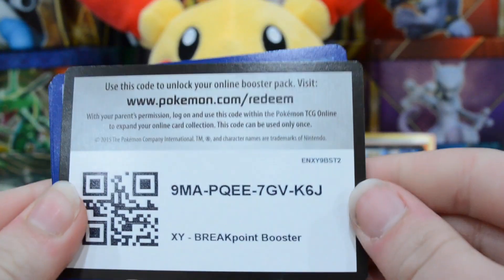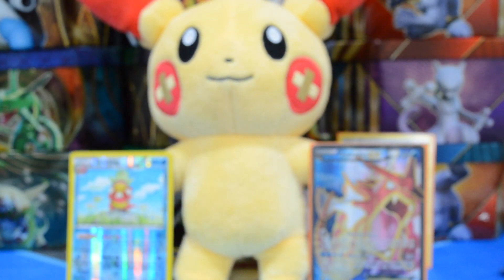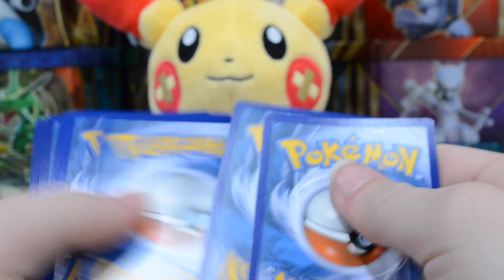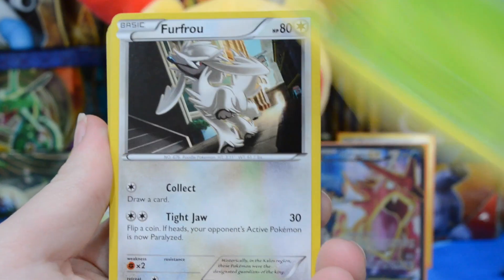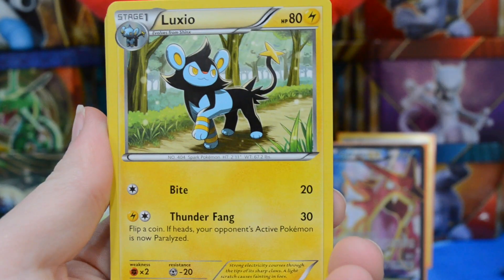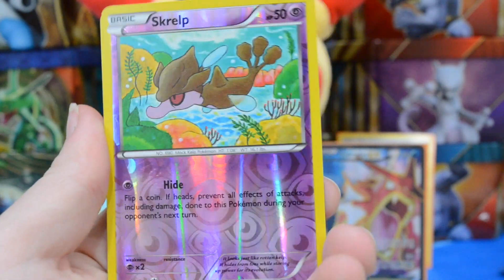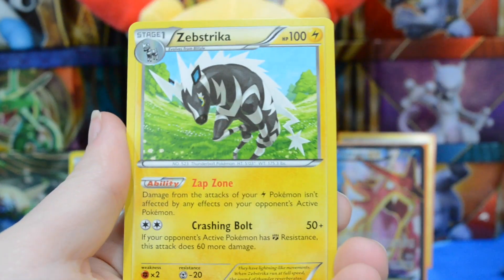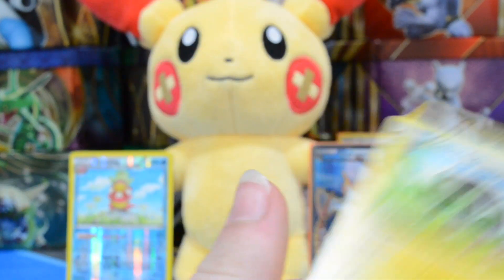We'll slide this out — we'll give you guys this code card right here, hopefully you can pull something amazing like we did. I'm going to put this code card in the garbage can next to me so I don't accidentally use it. We've got Psyduck, Seedot, Furfrou, Slowpoke, Rattata, Luxio, Palpitoad, Potion — a reverse Scraggy, so no points there, and a Zebstrika regular rare.